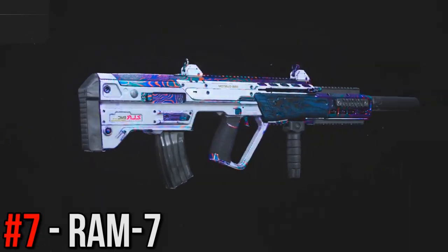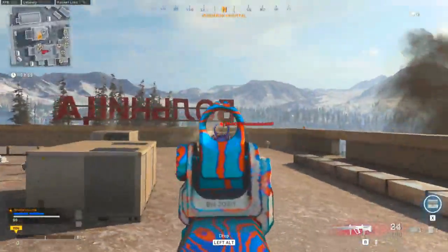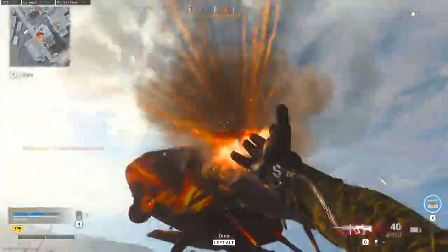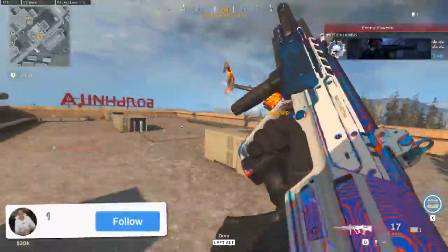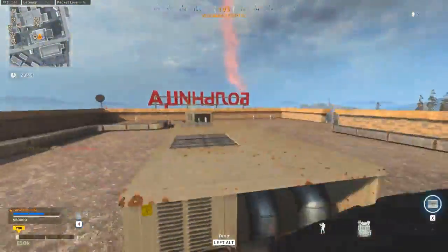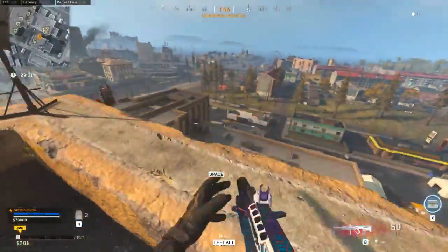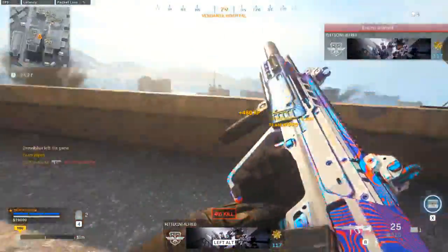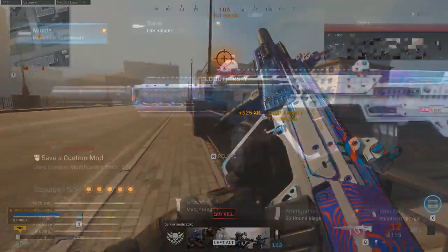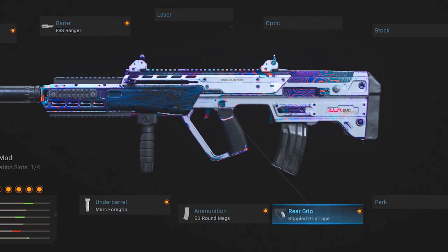At the number 7 spot, I've got the Ram 7. I honestly just don't see the Ram competing with some of the other rifles we've got. Yes, the Ram's fire rate is phenomenal — that means it's awesome for close quarters engagements — but its recoil, because of that fire rate, alongside the fact that it does not have a 60 round mag, sort of hinders it in those medium range fights and seriously hinders it in long range fights. So the Ram is kind of stuck being an odd assault rifle in the sense that it is best up close and not so good everywhere else in comparison. However, if you are a rush-friendly player who likes to be on the move and up in the enemy's faces, the Ram can be really efficient, and I would recommend using the monolithic suppressor, the Ranger barrel, the Merc foregrip, the 50 round mags, and the stipple grip tape.